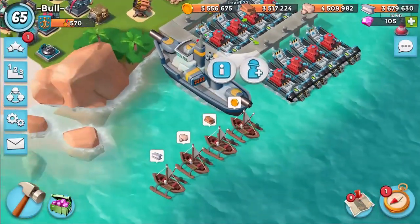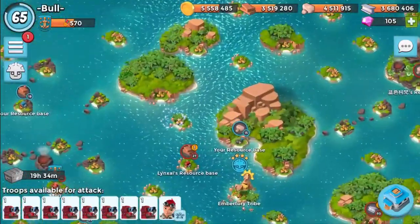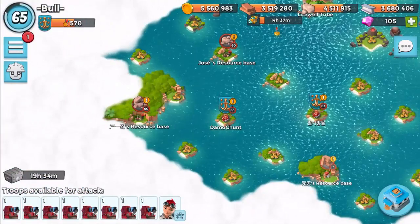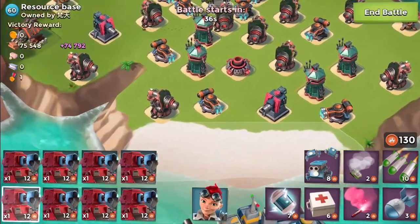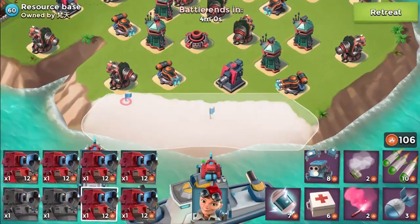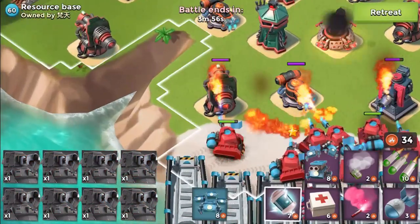We're going to be going on with some resource bases, and I'm extremely excited because there's going to be some easy ones and some hard ones. There's a level 27 here - I'm going to leave that one out because that's quite sad if we attack that. Some of these are going to be super easy, except for this one maybe because there's a lot of Boom Cannons. But for our max level Scorchers, nothing's hard, hopefully.